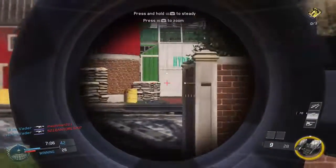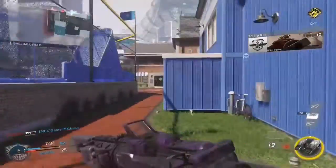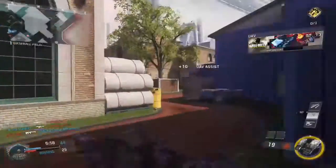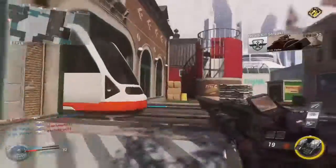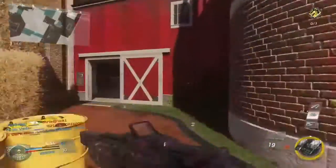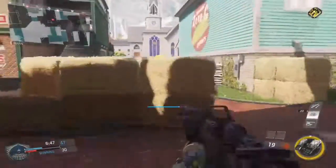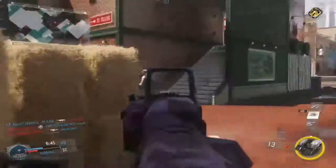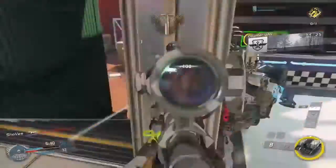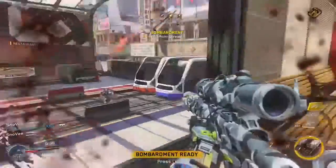I say again — friendly drone support is active. Friendly scarab active. Enemy UAV! Counter UAV waiting to launch. Counter UAV arriving at the right. You're halfway there. Keep it up. Rebarger arms and ready. Got it!